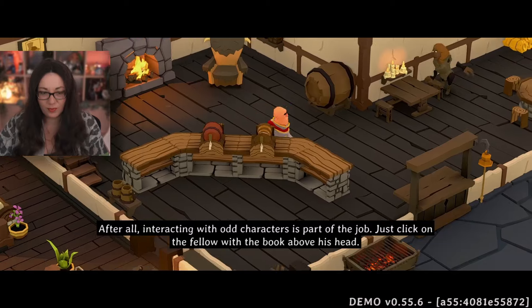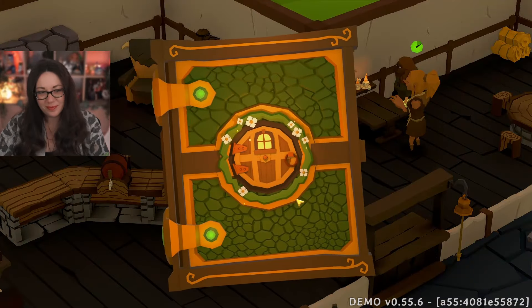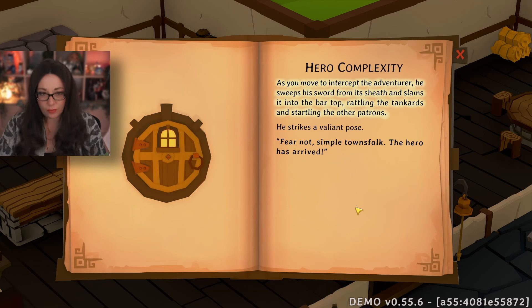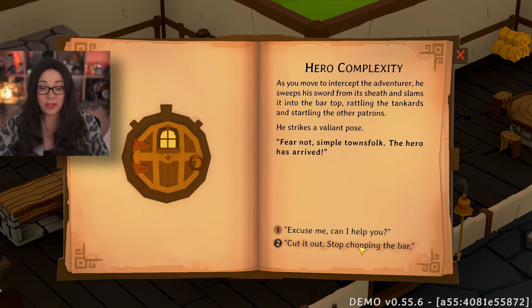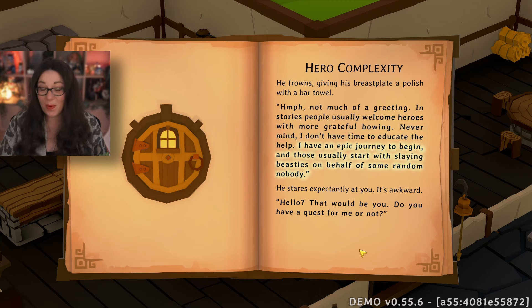Interacting with odd characters is part of the job — just click on the fellow with the book above his head. As you move to intercept the adventurer, he sweeps his sword from its sheath and slams it into the bar top, rattling the tankards and startling the other patrons. He strikes a valiant pose: 'Fear not, simple townsfolk — the hero has arrived!' Cut it out — stop chopping the bar! He frowns, polishing his breastplate with a bar towel: 'Not much of a greeting. In stories, people usually welcome heroes with more grateful bowing.'